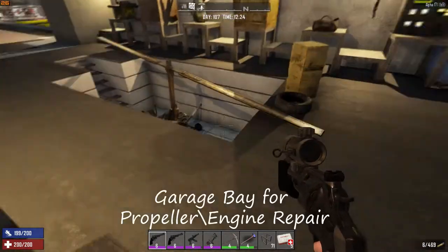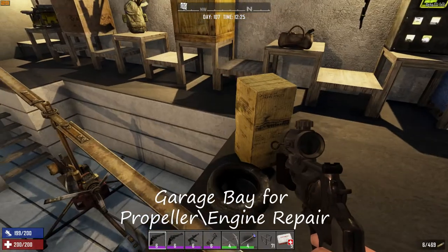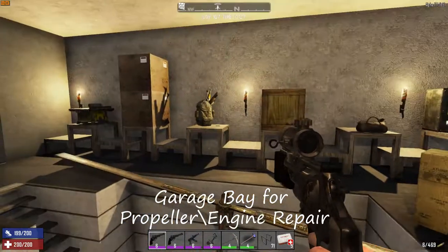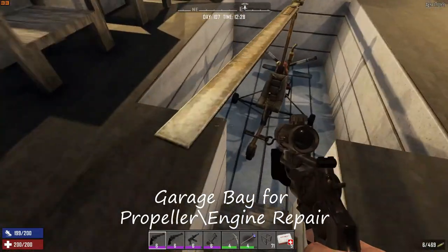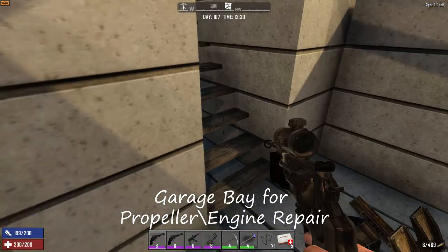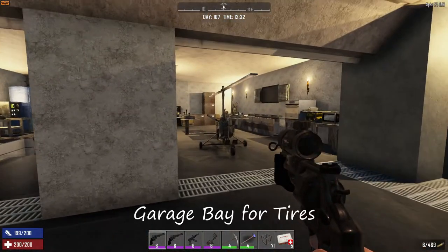Over here I have one I'm working on because I want to work on the propeller - I put it down there. We're going to change some tires, fix the rotor, change the belts, and fix the cock pin. We need all kinds of tools and supplies for that. It's a little tight working around the engine but I don't want to take up too much space.